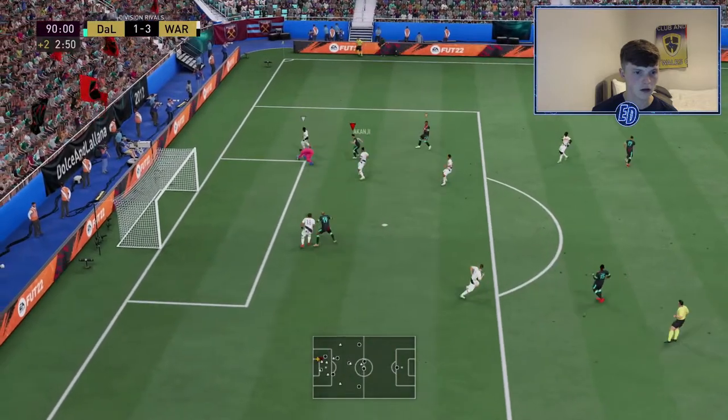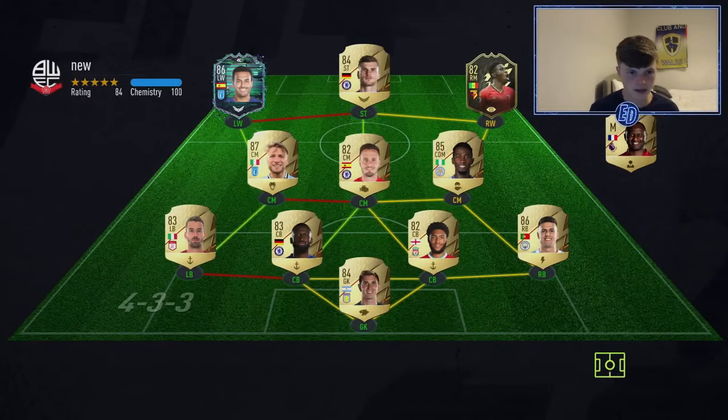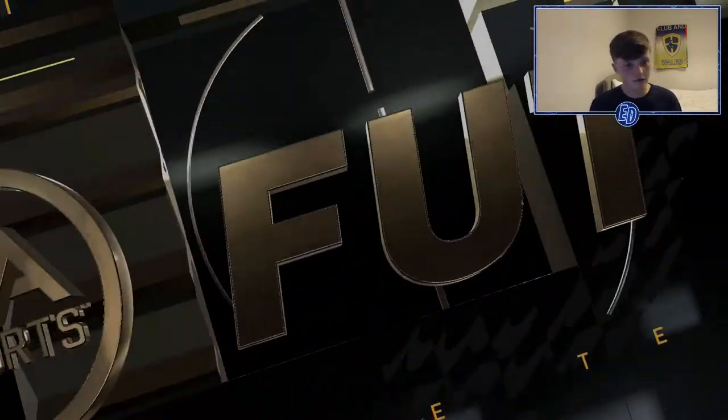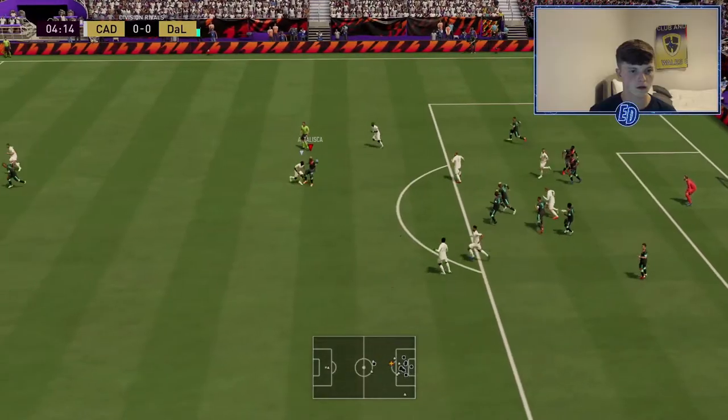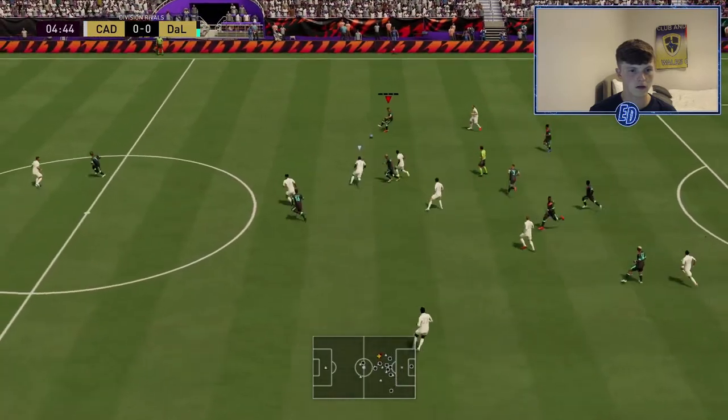Next game. The opponent has Pedro, Immobile, Verna, Sar inform, Joe Gomez — a very very good squad. If you pretty much take out one player, that's an insane team. This is going to be a tough one. We're going to crack on and hopefully get some clips of Taliska this game. Nice — Taliska spreads it wide.